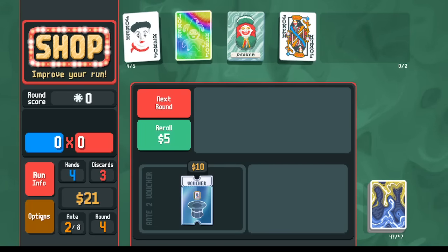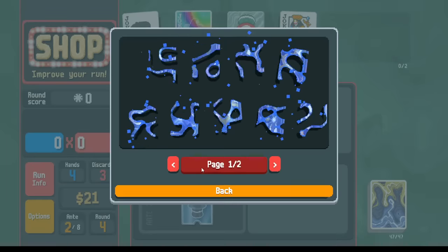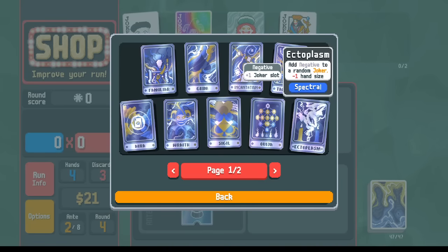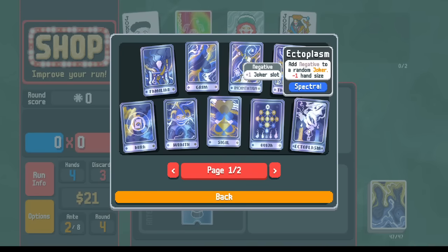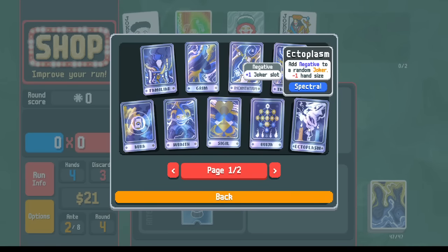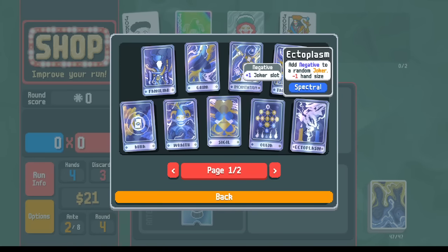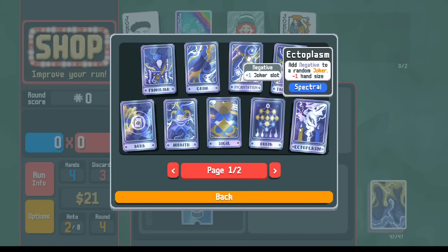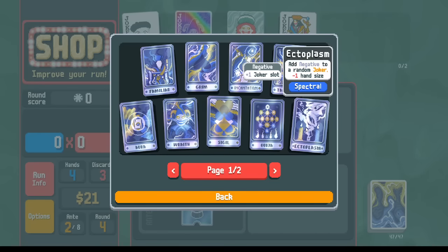The reason why we want this ability to copy consumables, and the reason we're playing the Ghost Deck, is the Ghost Deck allows us to get consumables in the shop. You can do things like get extra copies of Ectoplasm. It used to be the case that Ectoplasm was minus one hand size every time, so you could get infinite jokers that way. This has been changed with the full release — now the hand size cost increases each time you use it: minus one the first time, minus two the second, and so on. So you can't just get infinite copies that way.